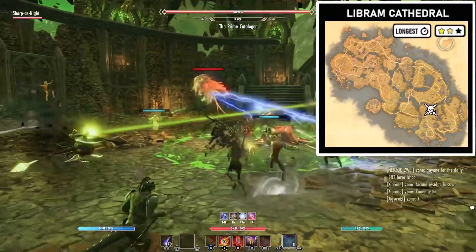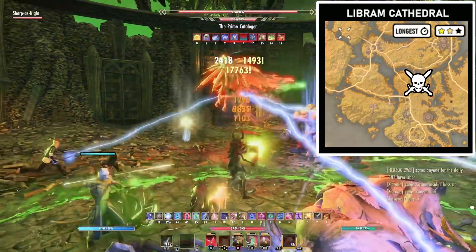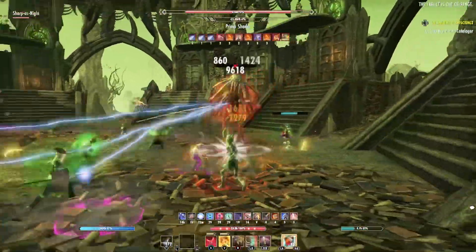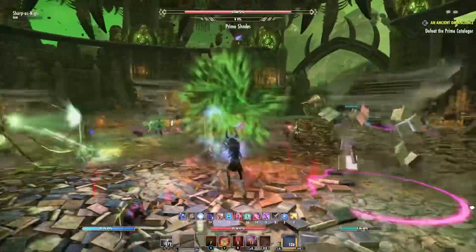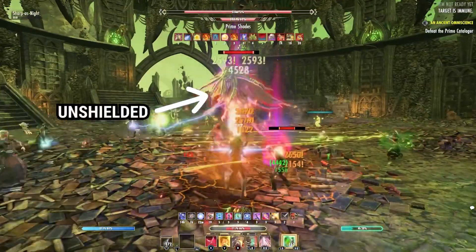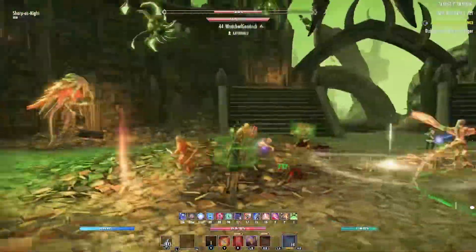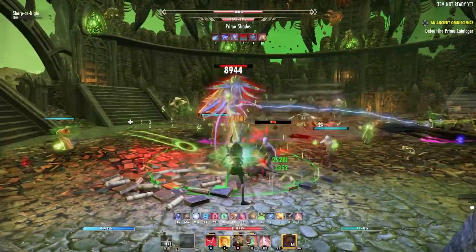Next up is the Prime Cataloguer fight, which can be a little chaotic, with tons of adds being summoned to aid him in battle and damaging whirlwinds of books that circle the room. You should try to keep his adds to a minimum and avoid the AoEs when you can. At about 75% and 35% health, he will split into four shaded versions of himself. During these unskippable phases, you want to attack the unshielded copies. You have limited time to do damage before the shield comes back, and then another of his copies will drop its shield. When all of his copies are dead, the boss returns and you can focus your damage back on him. This fight takes much more time to complete because of these phases, and since they can't be skipped, it's guaranteed to be a marathon, not a sprint, type of fight.